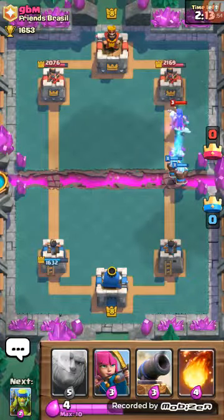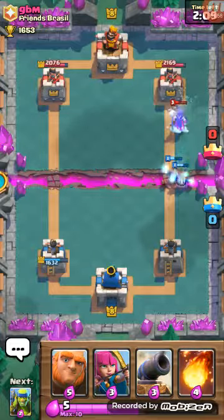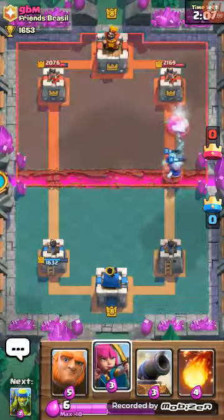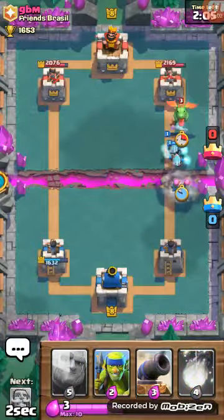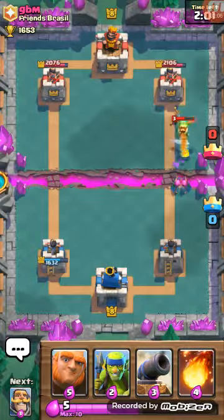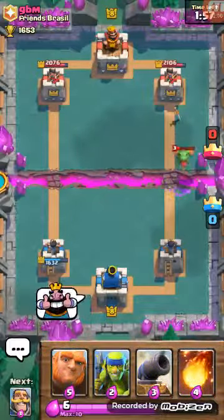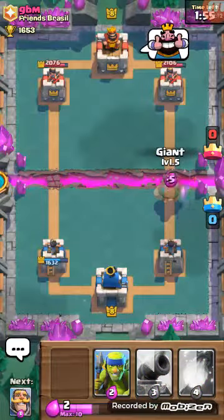Dual ice wizards go ham! Try to get some archers in there — no, this push is gonna die really quick. Well played by him — giving him a well-played thumbs up.